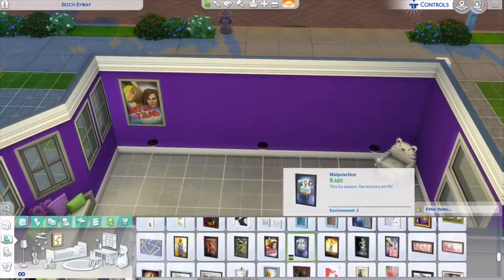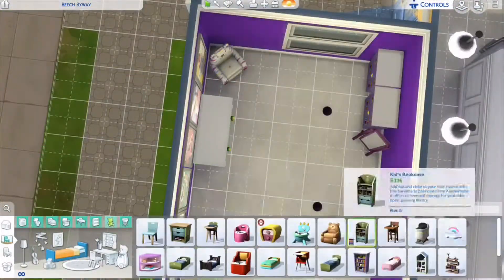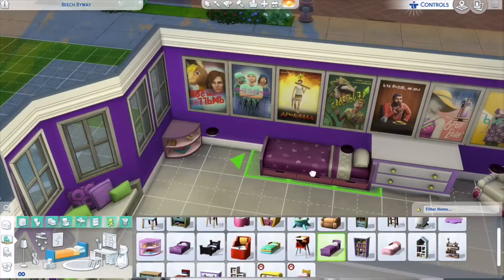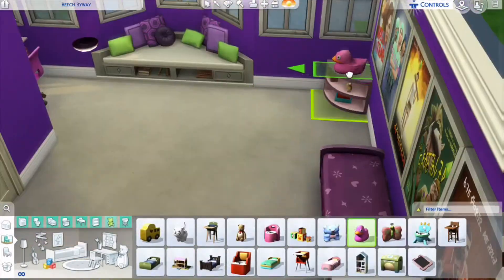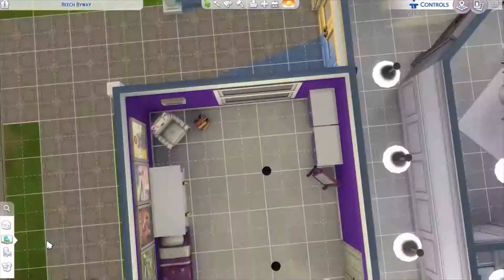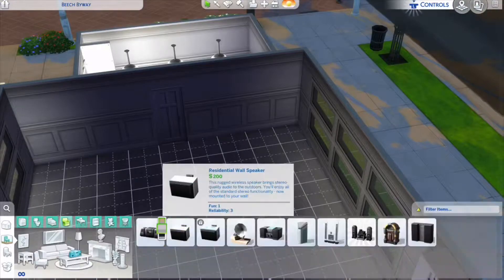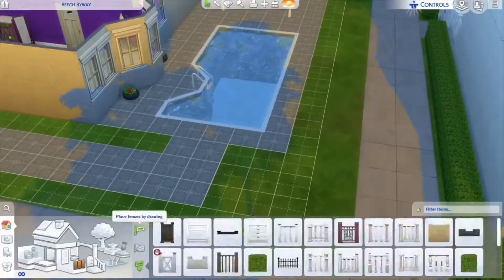I want it to have an open atmosphere. Now you can see I'm finally finishing the girl's room. I didn't want the dollhouse because it took up too much space — I just wanted it to be a small, cozy house.